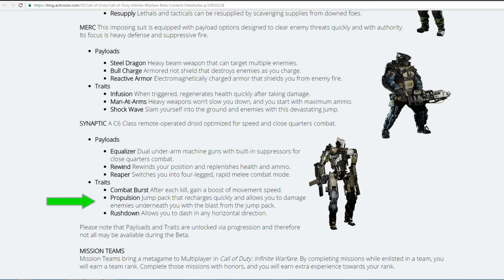Synaptic's traits are Combat Burst — after each kill you gain a boost of movement speed, great for rushing and getting to objectives quickly. Propulsion is a jump pack that recharges quickly and damages enemies underneath you with the blast — similar to After Burner but with an offensive element. And finally, Rushdown allows you to dash in any horizontal direction, similar to the dash movement from Advanced Warfare. Players who enjoy wall running and jumping will likely gravitate toward these traits.